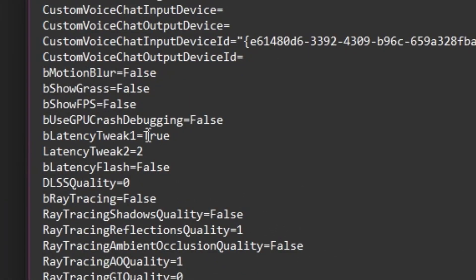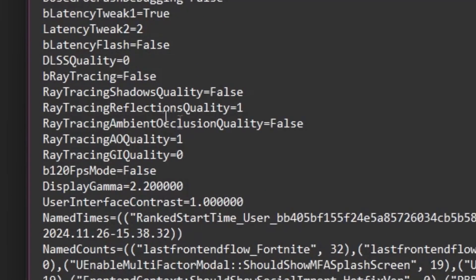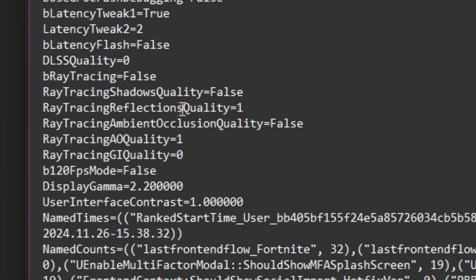Next, find bLatencyFlash1 and set it to 2 to enable Nvidia Reflex, which will help reduce the input delay of your mouse and keyboard. Next, find bLatencyFlash2 and set it to 2 as well. This will set your Nvidia Reflex to On Plus Boost, which is one of the best settings. Next, you will find the ray tracing setting — this is only supported by RTX GPUs. If you have a GTX, don't worry about it. If you have an RTX, simply set it to false.